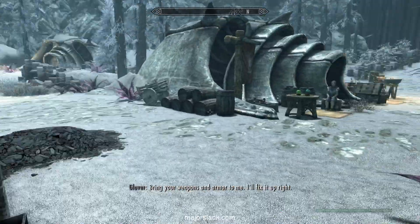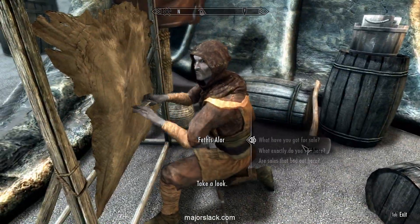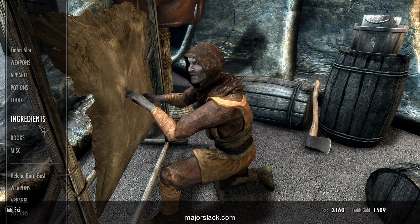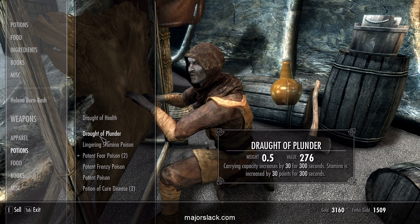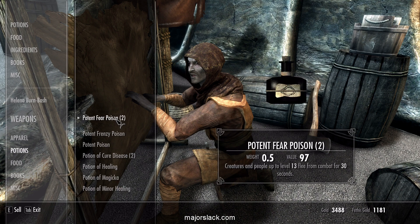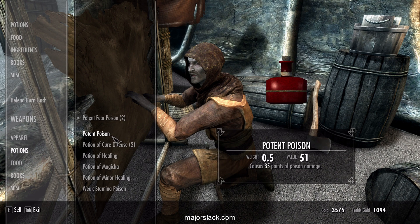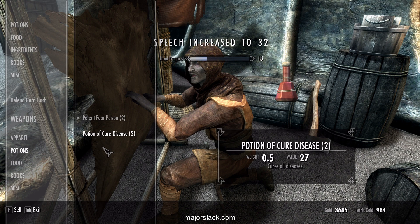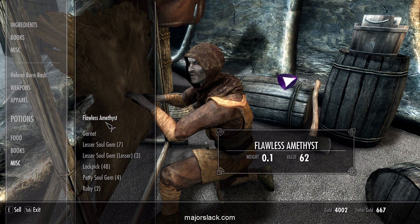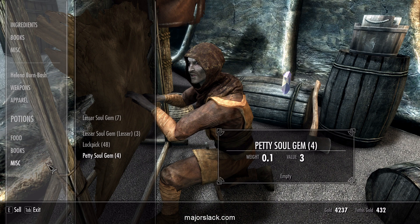Thanks a lot for letting us loot your basement and then sell all the stuff back to you. Across to Fethis to buy the rest of the stuff. Can't have that, can't have this. The Draft of Plunder — interesting, but no thanks. Keep the Fear Poison. Frenzy is no good. That might be useful but let's sell it for money. And some gems. Sweet — 4200. That's exactly what I wanted to have.